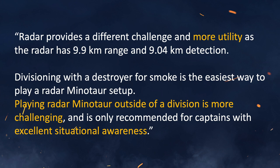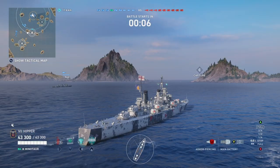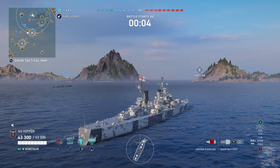Different challenge — more utility with the radar, and that's what agile cruisers are all about: utility. If the division has a destroyer, sure, it's easier. Playing Minotaur outside of a division is more challenging, and it's only recommended for captains with excellent situational awareness — meaning you have to be an excellent player to do well in a Brisbane.